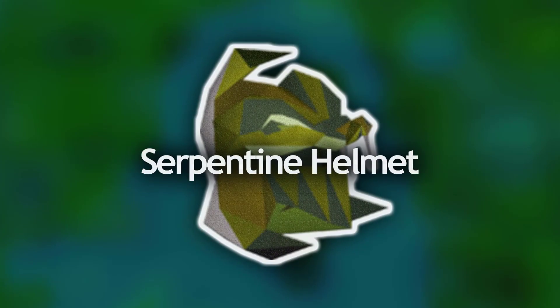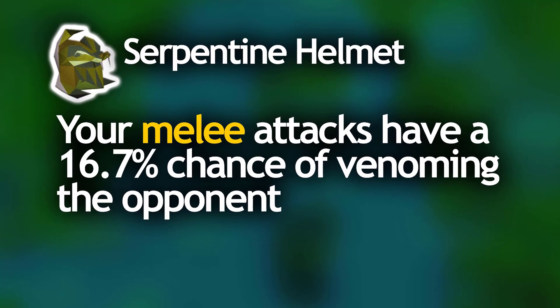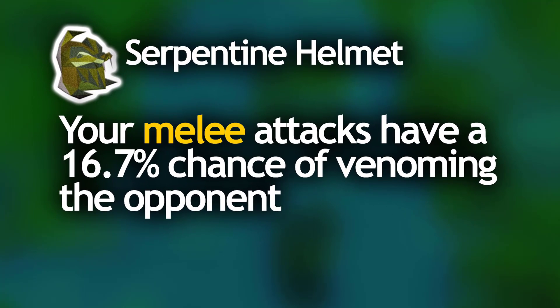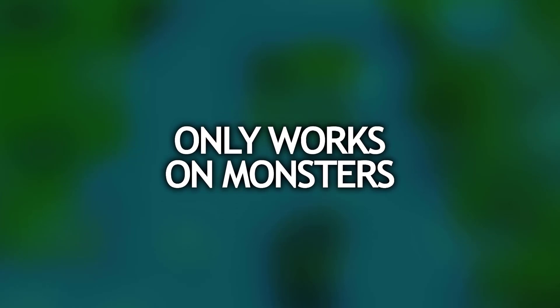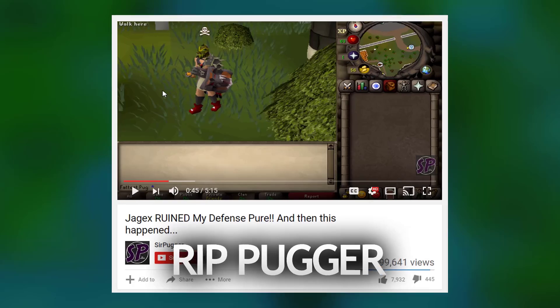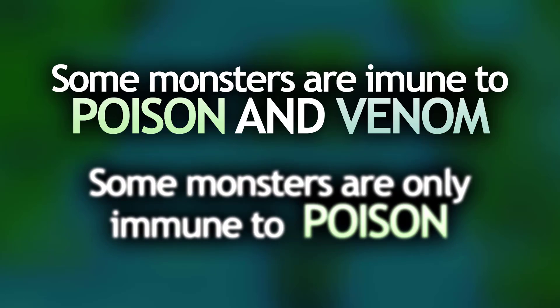The Serpentine Helmet when worn makes you immune to the effects of poison and venom. You can actually give enemies venom by wearing the helmet — if you hit something with a melee attack while wearing the helmet there is a 16.7% chance that you'll hit a venom attack on them and venom the enemy. But this only works on monsters, not players. Some monsters are immune to both poisons and venoms, however there are a few that are only immune to poison.